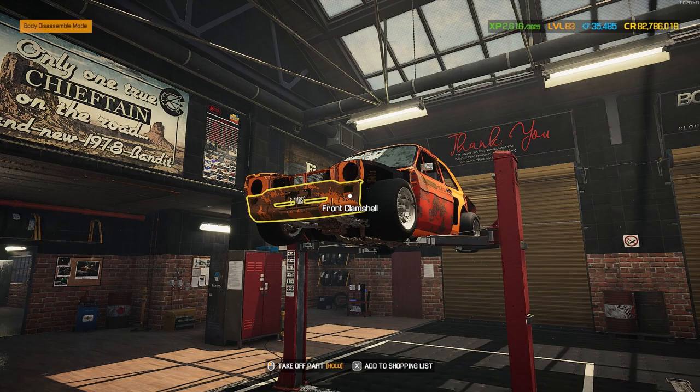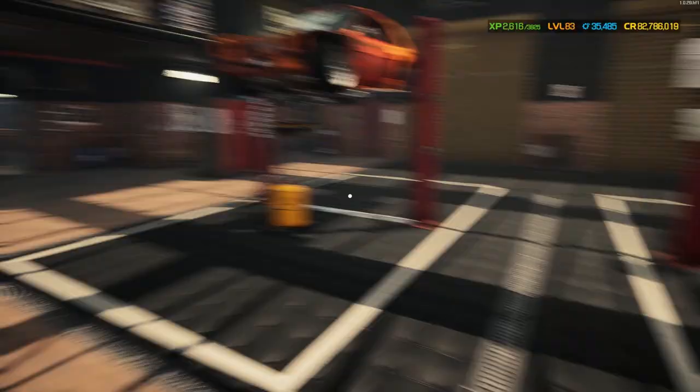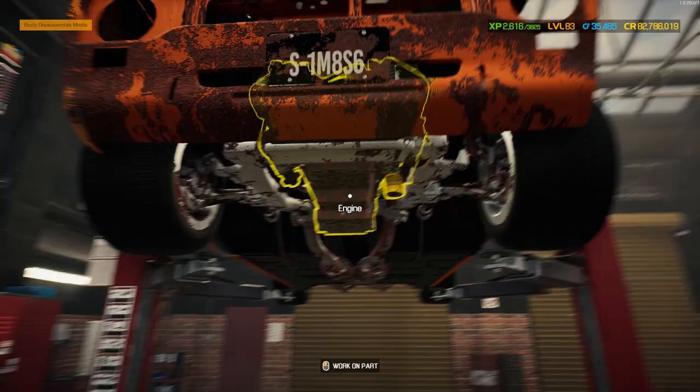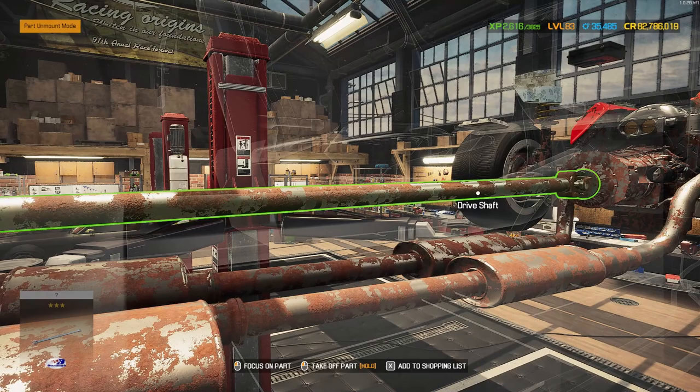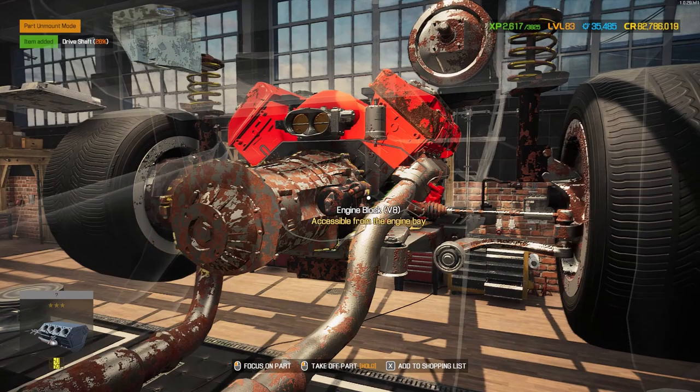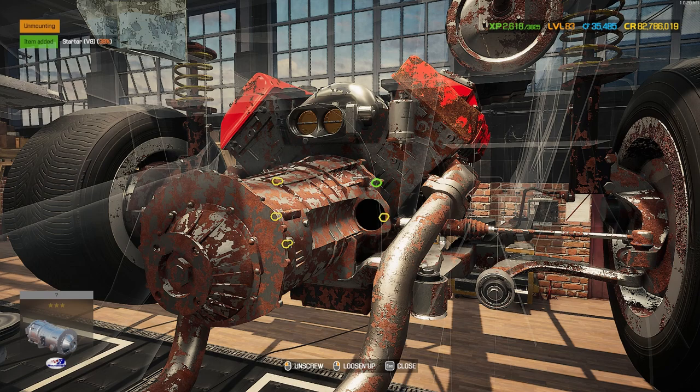Beautiful little escort up in the air - ready for your heart transplant with that beautiful Coyote. First things first, there's an oil pan so we need to drain that out. We're definitely not keeping the current engine, so we'll sell it off and build the Coyote separate. It's only rear-wheel drive so we need to start with the driveshaft. I can already see the starter there, so out you come - let's grab that starter.